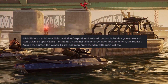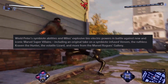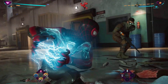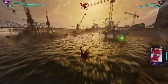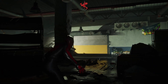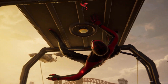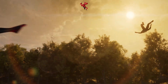The next paragraph says: Wield Peter's symbiote abilities and Miles' explosive bioelectric powers in battle against new and iconic Marvel super villains, including an original take on a symbiote-infused Venom, the ruthless Kraven the Hunter, the volatile Lizard, and more from the Marvel rogues gallery. The wording 'new' villains is interesting — does that mean new to this universe or entirely original characters? Also, the phrase 'symbiote-infused Venom' is an interesting choice of words that stands out.